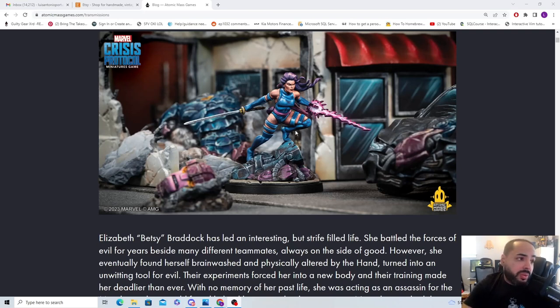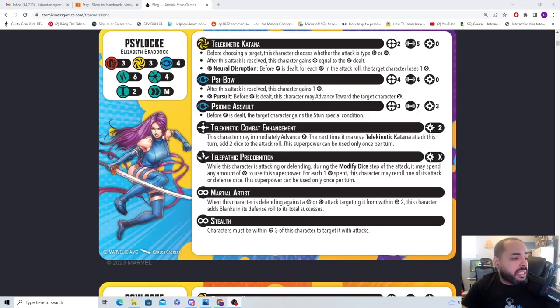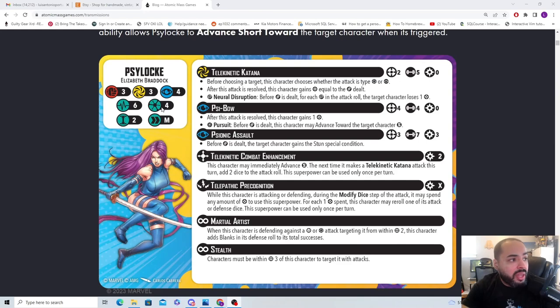I can't wait for the painting stream for Psylocke, to be honest, because I need some help painting these colors. So let's get to the card: she has 6 health, 4 threat, size 2, moves medium. She's a 4-threat character.